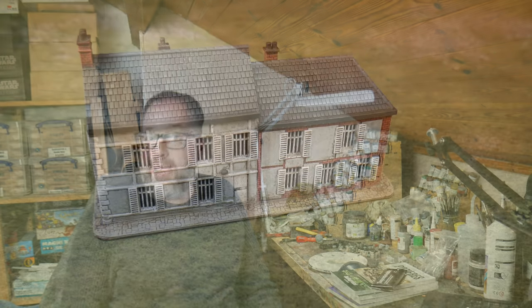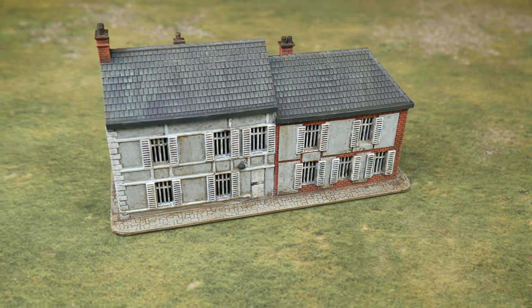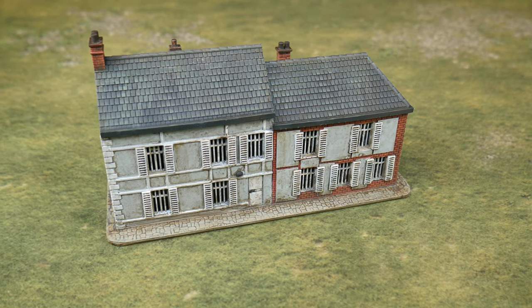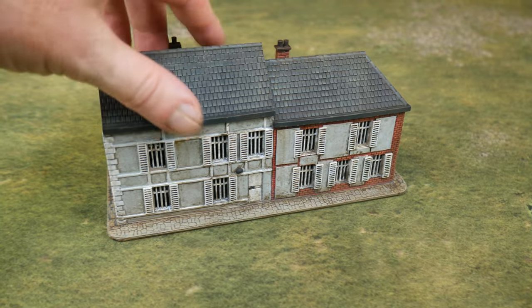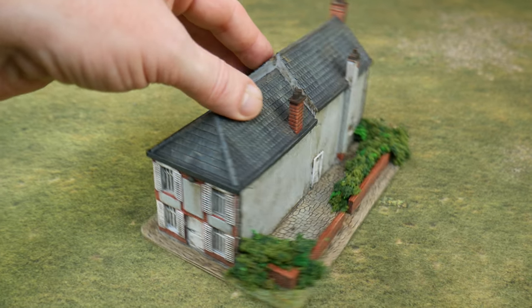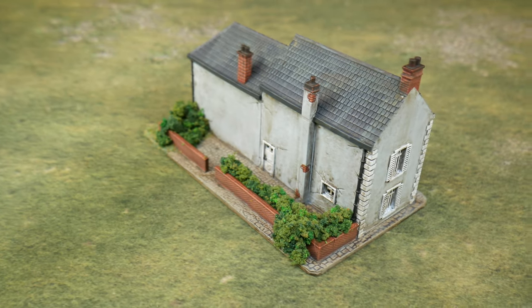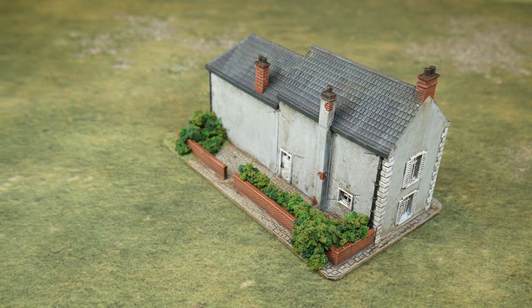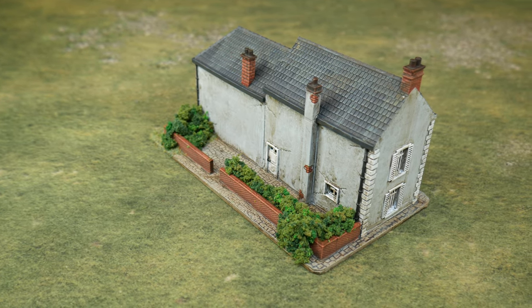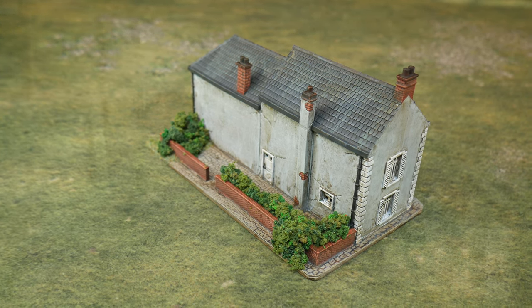And then finally this week, painting-wise — or finished painting-wise — I did what's called the Café Gondré. It's the café at the end of Pegasus Bridge where there was obviously fighting around there. This is based on it. It's a 3D printed model, 15mm obviously. I got this from Paul over at Sabotaged. I've got a couple because I wanted some slightly different ones to the other 3D printed buildings I've got. I didn't actually realise it was this building, but it is. I wanted to put some bushes and stuff in the back garden — it was a bit of an experiment to see if that would work, and it did. I'm happy with how it's turned out.